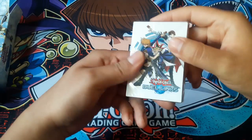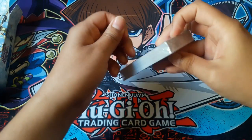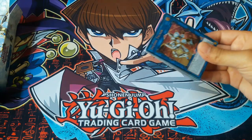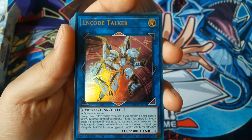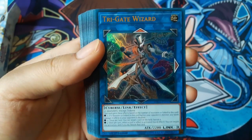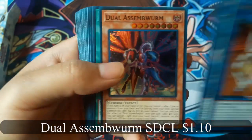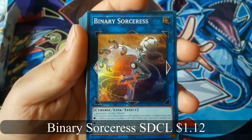Now I have to open the deck. The Code Talker looks pretty cool, Trigate Wizard looks like a very good link summon monster. Dual Assembworm, Sidnet Backdoor, Binary Sorceress.